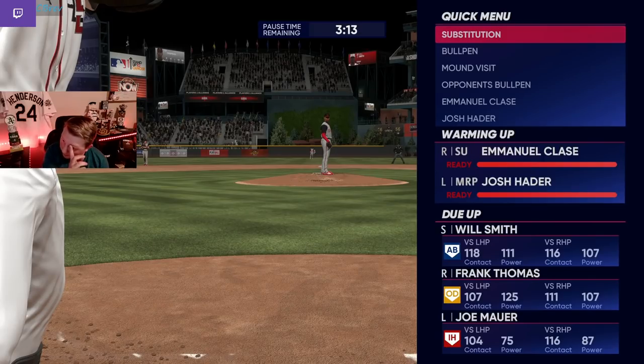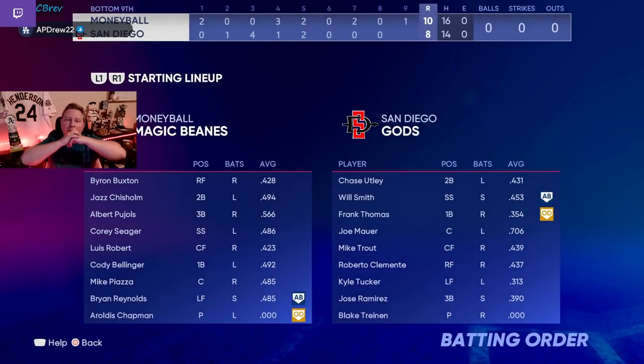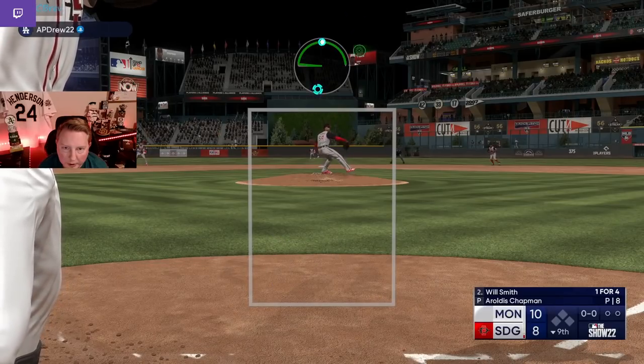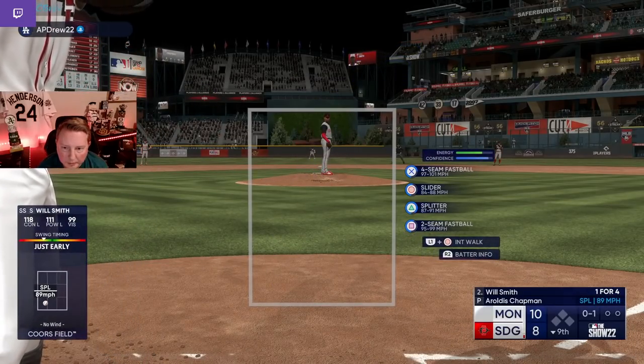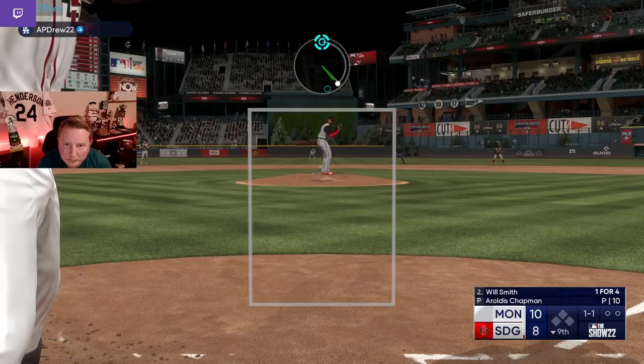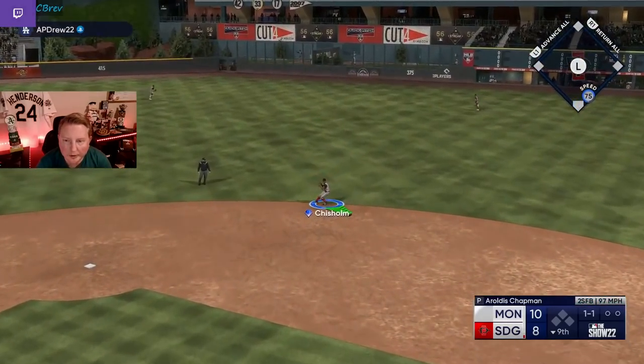I'm thinking about leaving Chapman in. Here's my thinking: Clase is basically a wash — they're just insane versus both sides. If Clase makes an out, then Frank Thomas can't tie the game because there'll be no one on base. And then after Frank Thomas we're looking at Maurer and Trout, who are both worse versus lefties by quite a bit. So I think we test the waters one at-bat with Chapman versus this Clase. If we get an out we leave Chapman in for three more batters. If he gets on base we have to make a pitching change. That's our plan.